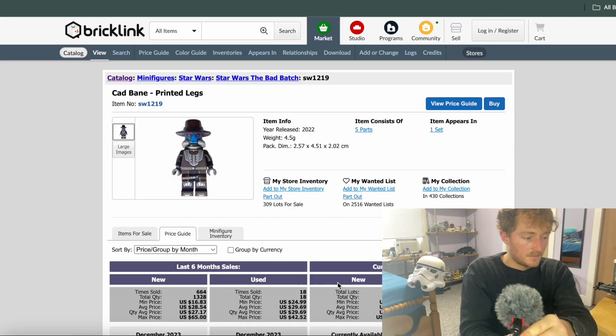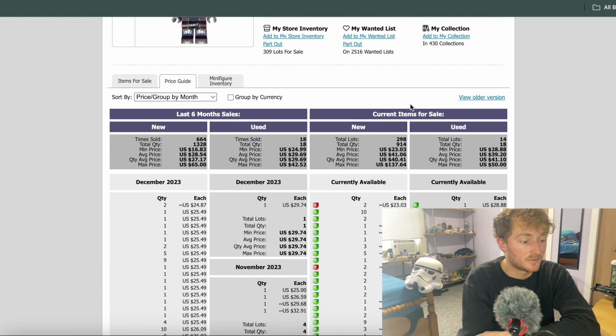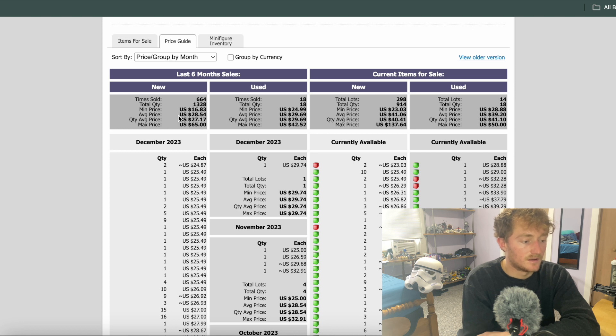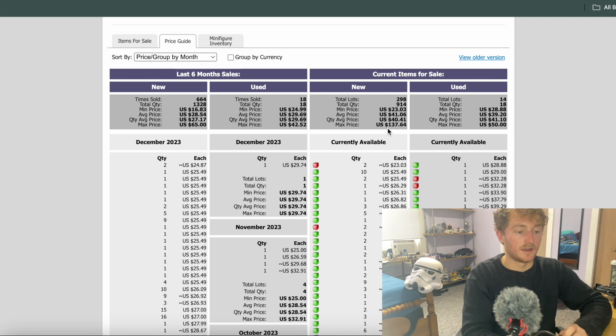We're now going to head over to BrickLink to get some more ideas on the pricing of this set and the figures. Cad Bane — looking like the cheapest is $16, the average is $28, and the max is $65 over the last six months. Currently the max is $137, which is obviously ridiculous. Min price $23, average is $40. So we're seeing Cad Bane sell for around $40. I think this is one that's going to go up a lot in the future.